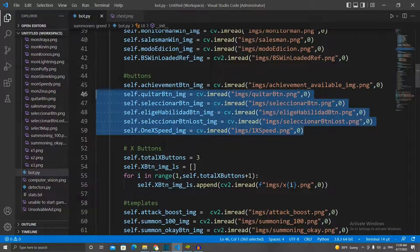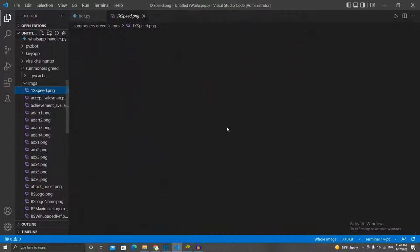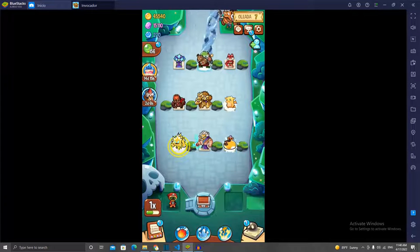The next category is Buttons — things you can click on the interface. For example, the 1x speed image: if I go to my Images folder, we can see it right here. So it's going to look for this image, click on it, and then it's 2x. Basically, the idea is that if it sees 1x, it's going to click on it so the game runs faster.